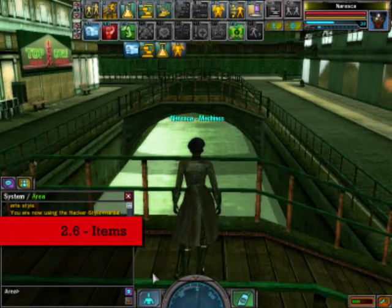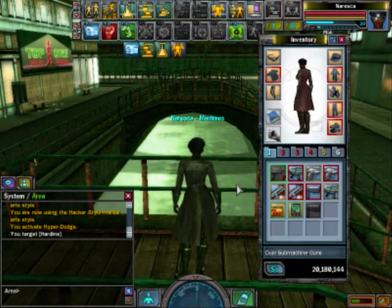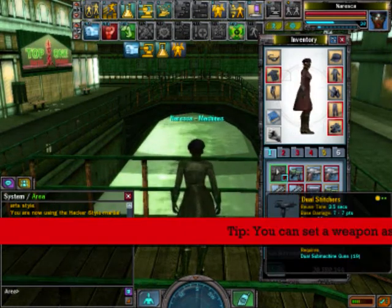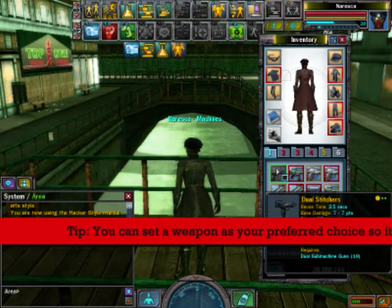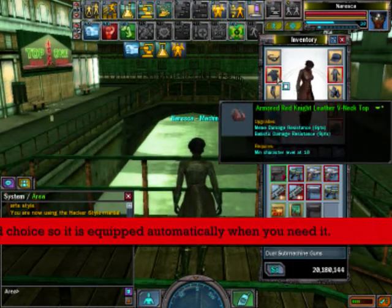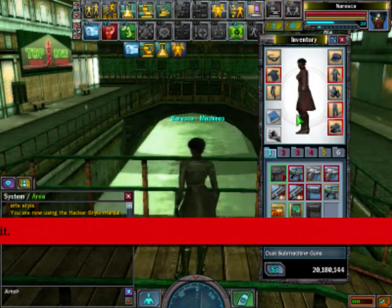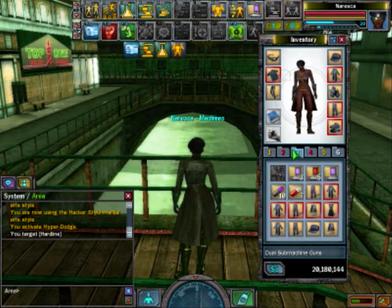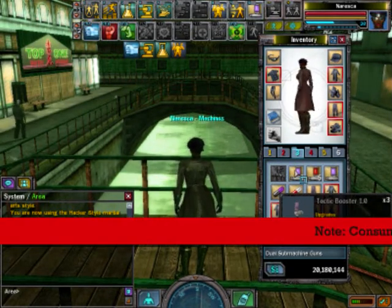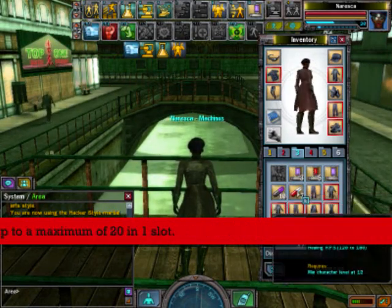Next, items. Your weapon of choice can be important for its upgrades, downgrades, or your specific gunman discipline. Clothes are good for upgrading all disciplines, either by points or bonuses. Tools are important for disciplines such as coders and spies. And consumables are good for general combat in all disciplines.